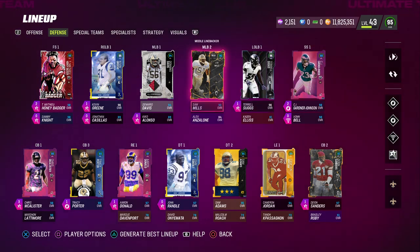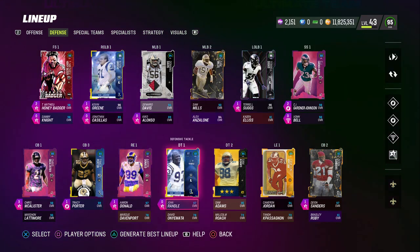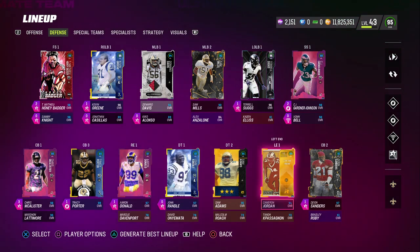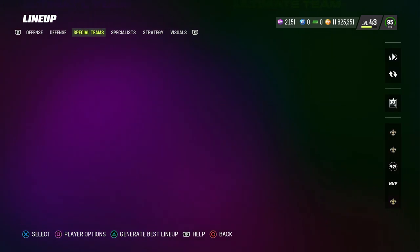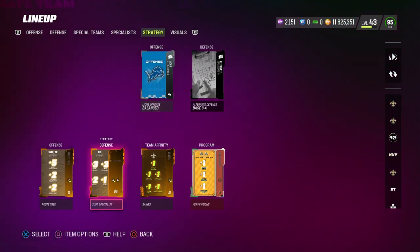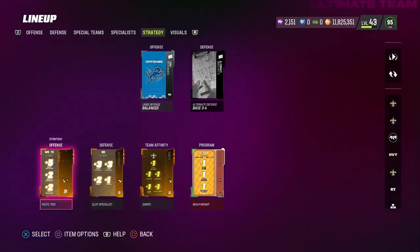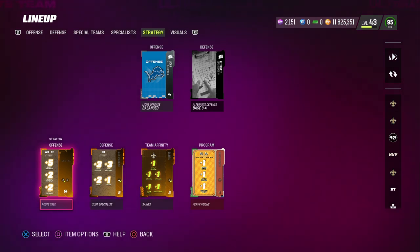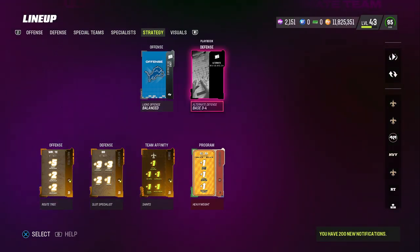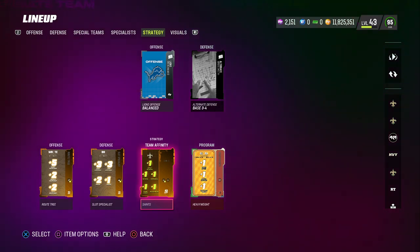All four safeties are chemmed up to a 98 overall, which is insane. We've got a couple of fillers — Kevin Green and Terrell Suggs as our edge rushers. DeMaro Davis and Sam Mills are not going to see the field much. We've got John Randall and Sam Adams at defensive tackle, with a couple more fillers including Aaron Donald. Cameron Jordan is at left end. Special teams: Blake Gilligan and Brett Maher. For strategy cards, I'm using the Slot Specialist defensive back, giving plus three to zone, plus three to man, plus two to press, and plus one to tackle. Route Tree for our offensive card gives plus five to short route running, plus two to medium, and plus two to deep route running. I run mostly nickel base out of this formation.